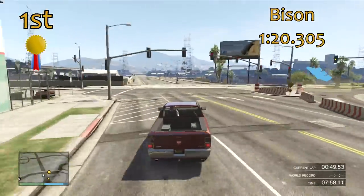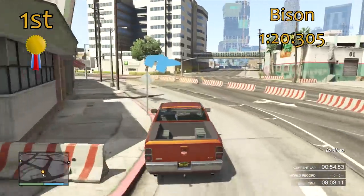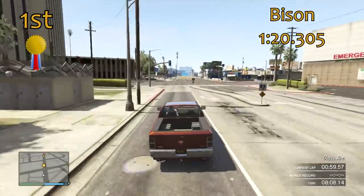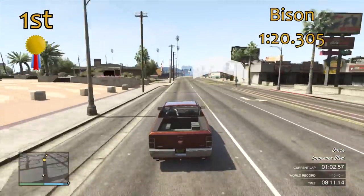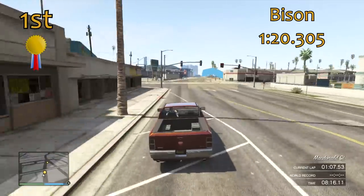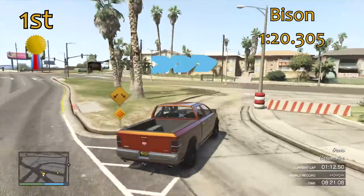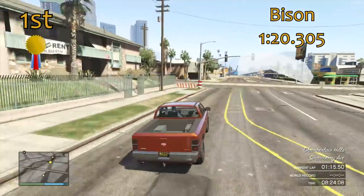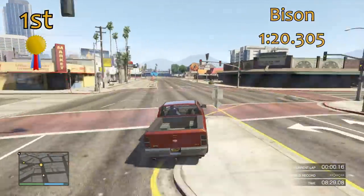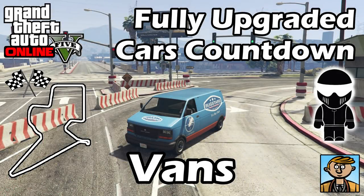One thing to note: van races can only be activated in races that have a large grid formation. If you're creating a race, make sure to have a large grid on it and then you'll be able to access vans — otherwise with a medium or small grid, you can't have vans. It's a shame we can't store more vans and upgrade them to see how they'd all do fully upgraded, but really it probably wouldn't matter because the Bison would demolish everything anyway. That's a huge gap from 2nd place to 1st.